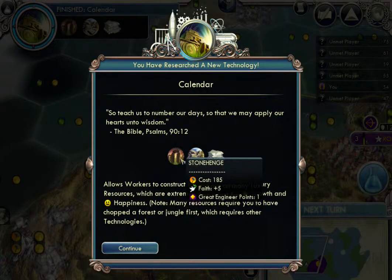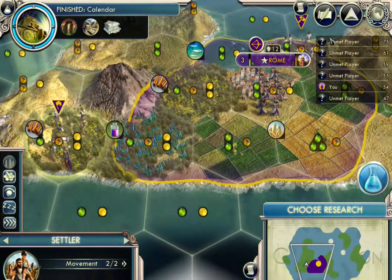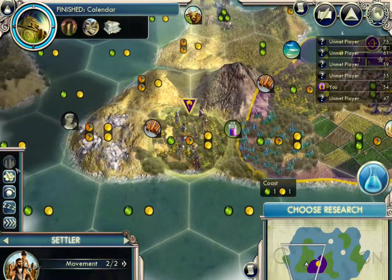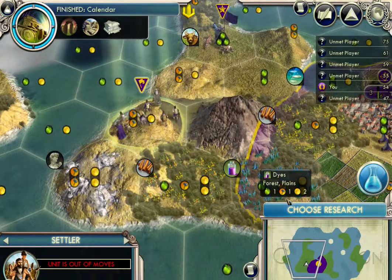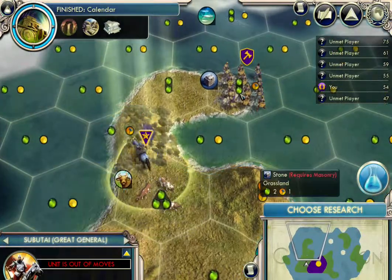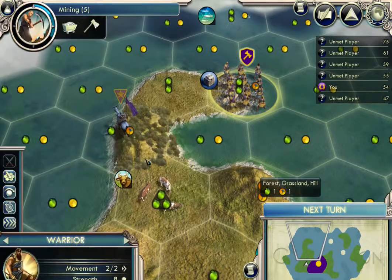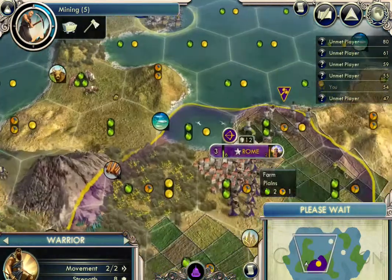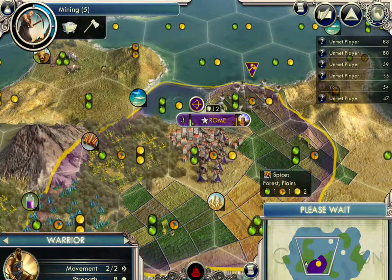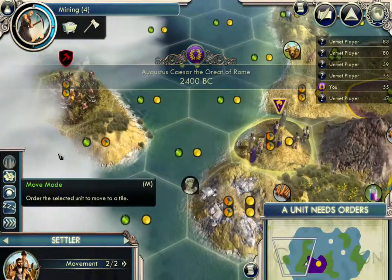Oh, we got Calendar. Stonehenge! And we are falling behind on the points. Let's look at this — we're fifth out of six. So that's not good. We want to do everything we can to get more points. Although the thing about that is that time is not a victory type that is possible in this game that I'm playing right now. Let's sleep the Great General because that's where we're going to put our city.